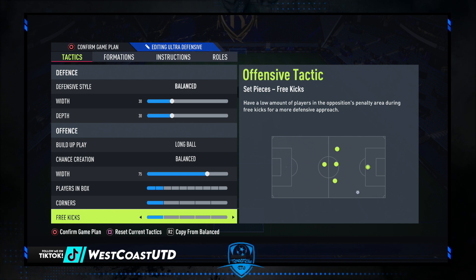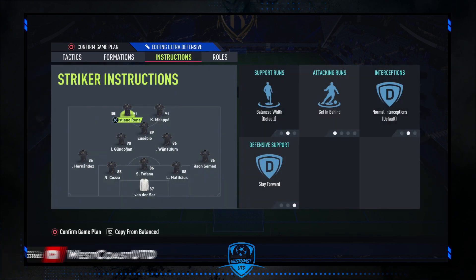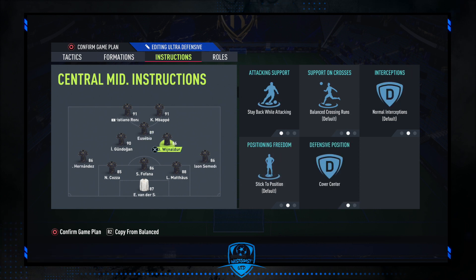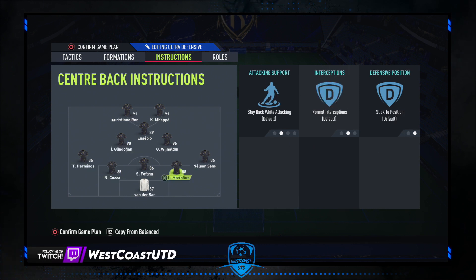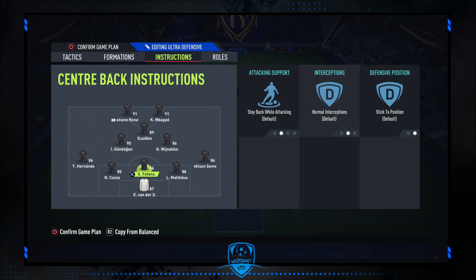The formation we are using is 5-2-1-2. The player instructions are: both strikers are on getting behind and stay forward. Our CAM player is on stay forward and get into the box for cross. Both center mids are on stay back while attacking and cover center. Left and right backs are on balanced with run type overlap. Our more defensive center mid is positioned as a central defender, which is why it's important to have one defensive and two more creative midfielders.